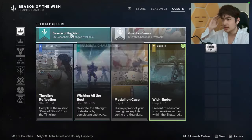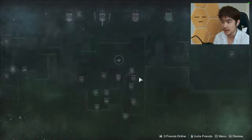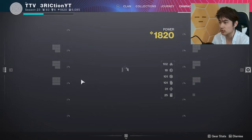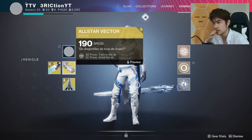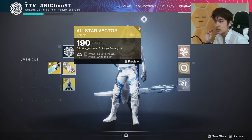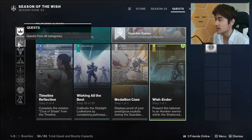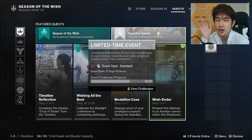Quick recap on how to get it: just do Guardian Games, load up the game, go to the tower, and talk to the NPC in the center. Eventually do a small easy quest and you'll get the gray version, which is actually temporary — it'll disappear from your inventory at the end of the event. To get the permanent exotic version, you'll eventually get a harder quest.